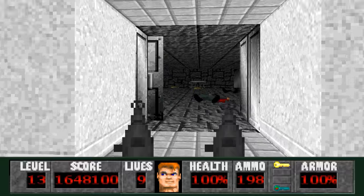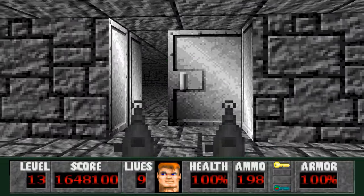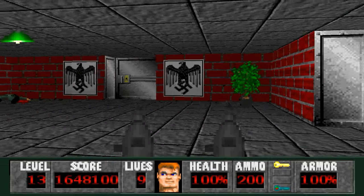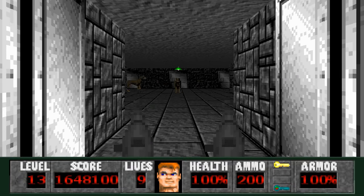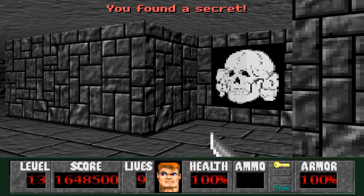We'll grab the treasure — there's this one. Head on back, grab some more ammo right there. Now that we have the elevator key we're assured we'll be able to exit. Let's go through the elevator gold door and now we go into the dungeon area.